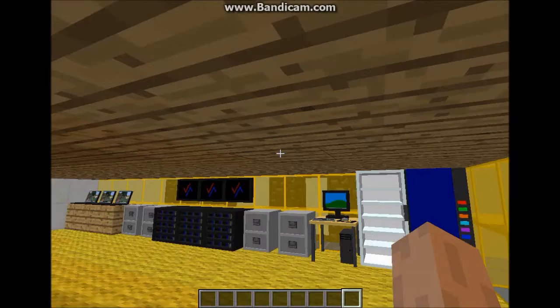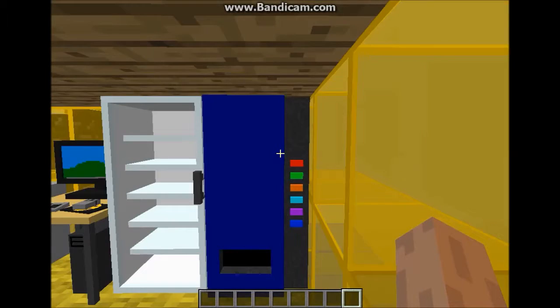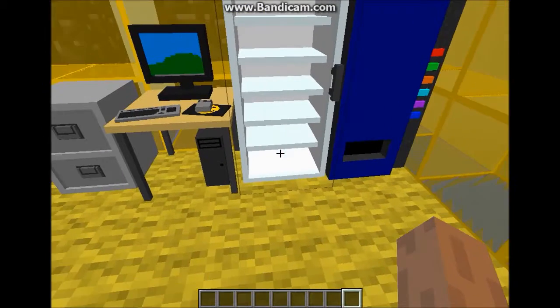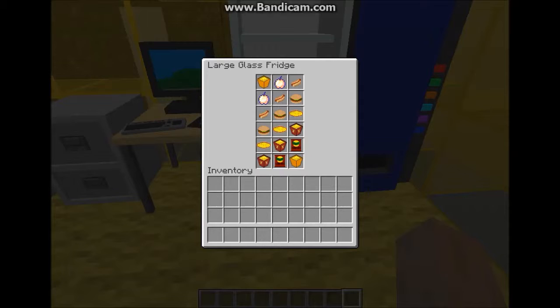This next part adds a whole load of stuff. First you may be wondering - a vending machine. Well yes, that's exactly what this is. Currently it says this is a work in progress, so it doesn't have any things you can buy. But I put the things that hopefully you will be able to buy later on in this, which is the fridge - it's large - and then there's also a mini fridge, but I'm not going to go into that.